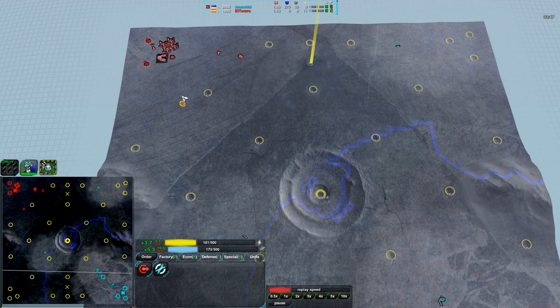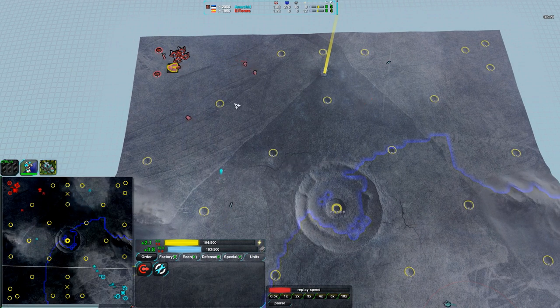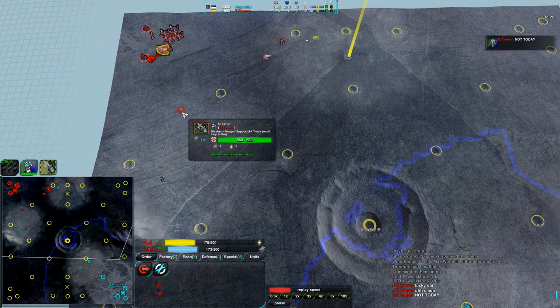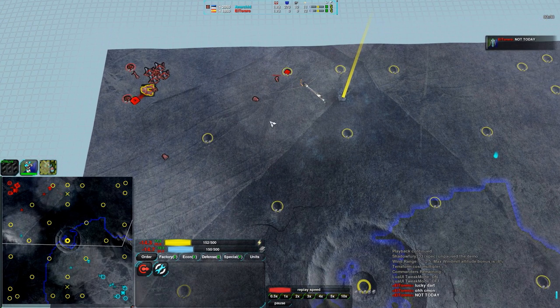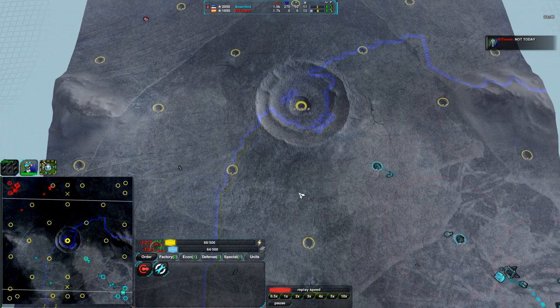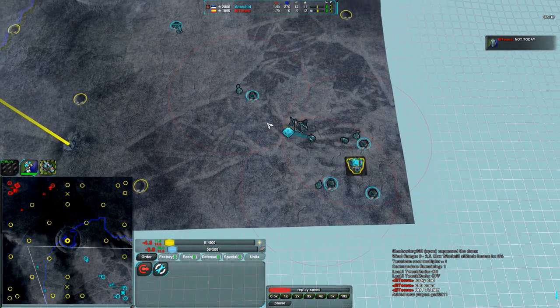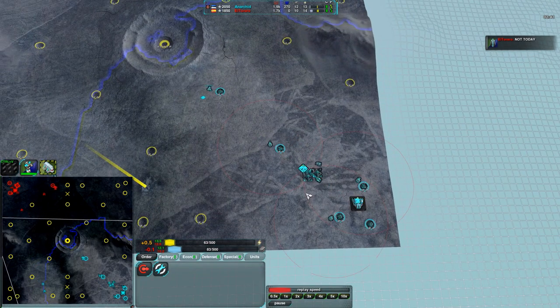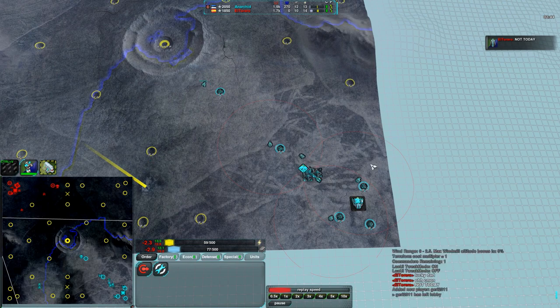El Torero has not quite set up his Slashers in a line yet — he only has a couple of them, basically using them in place of Defender missile turrets. That's not a terrible idea. They are more expensive than Defenders by a fair amount, but they are mobile, which is what you're paying for when it comes to units over static defenses. Meanwhile, Anarkid has light laser turrets around everything — not a huge amount, but he does have things covered pretty well.